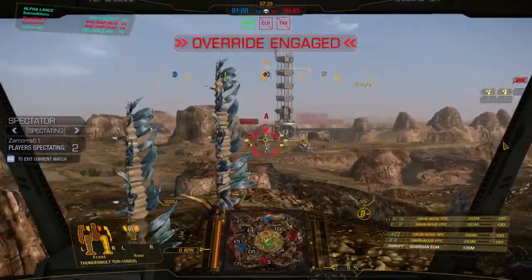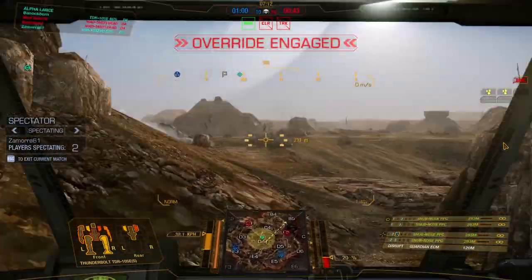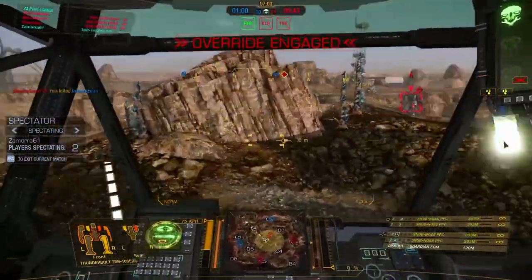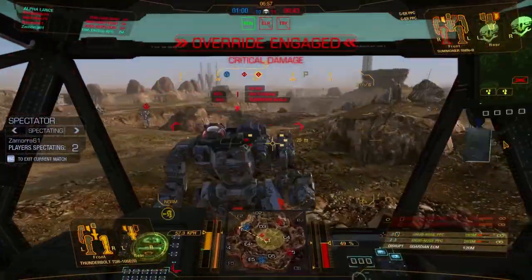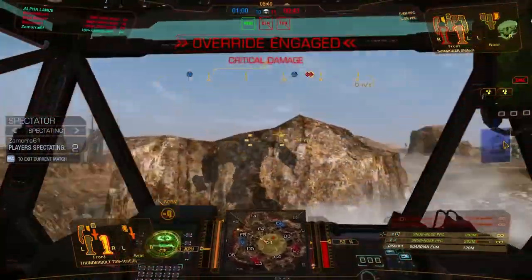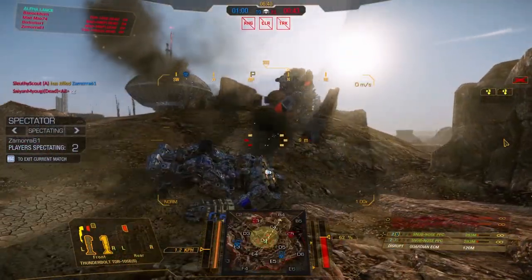My inability to kill the Vapor Eagle earlier in the match is coming back to haunt me. It looks like my teammates are more focused on the Summoner, but the Vapor Eagle is heavily damaged and would be the easier target to remove. A teammate of mine just went down, leaving the Thunderbolt solo 1v2. The Summoner is charging — looks like he's going to be the distraction and tank all the shots — while the Vapor Eagle stands on the outskirts adding support fire. In the end, it's just too much for our Thunderbolt to handle.